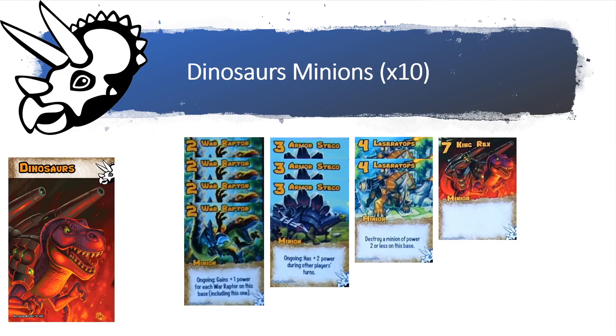The kicker is that the King Rex is actually power level seven rather than power level five, as in most Smash Up factions. Throughout the slides, you'll find the King Rex and the War Raptors are really the main focus. The War Raptor has a thematic ability that says it gains plus one power for each War Raptor on its base, including itself — so instantly it's going to have three power.